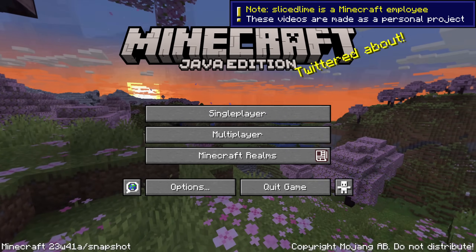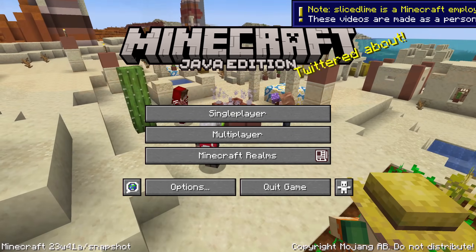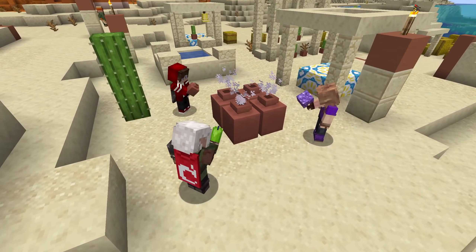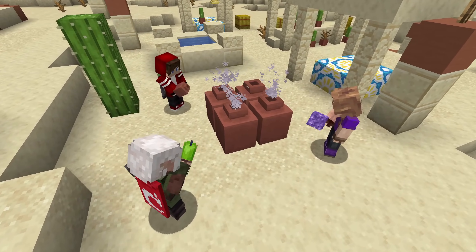Snapshot 23w41a is here with decorated pots becoming containers, realms now being available in snapshots, and many more changes. My name is SlicedLime and I'm here to show you all the news.